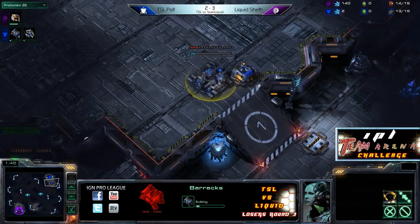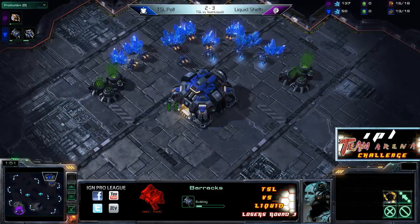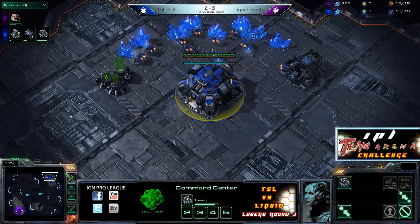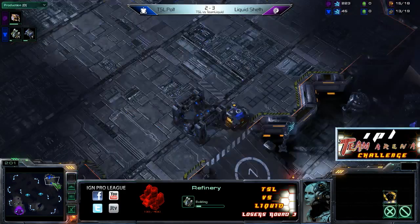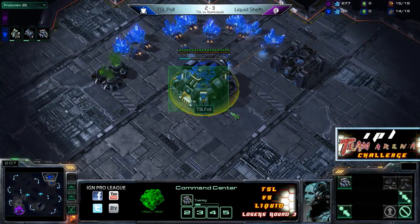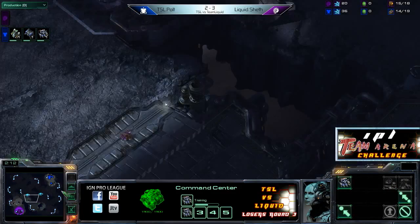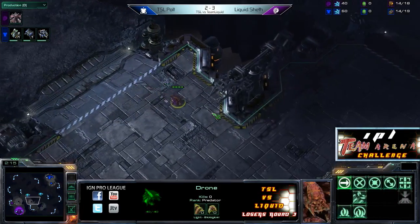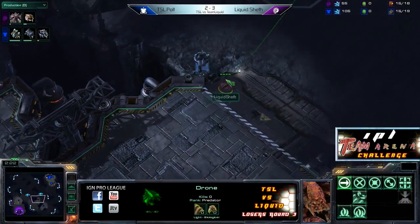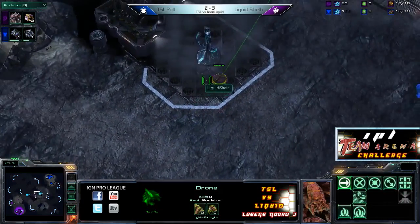So no command center first for Polt this time. A little bit dangerous to do that on this map. It is a big map, but your natural is still a little bit more wide open, so most players elect to get at least the barracks first. And a gas too. So it's just going to be Reactor and Hellions, it appears. Not doing that crazy build that we saw last go around, of course. It is also a two-player map, so it's not like you have to find where your opponent's at — it's a lot harder to luck into pulling off quick expansions.